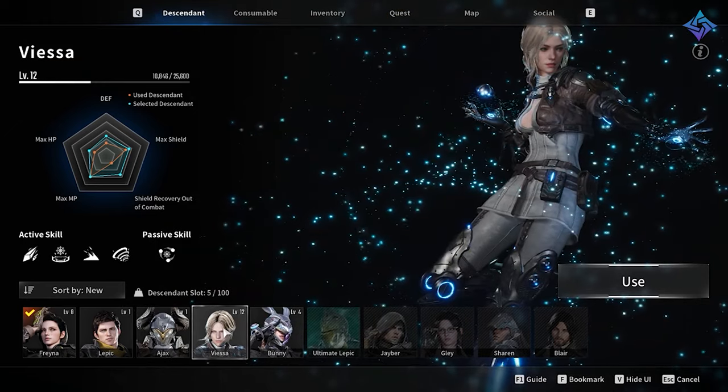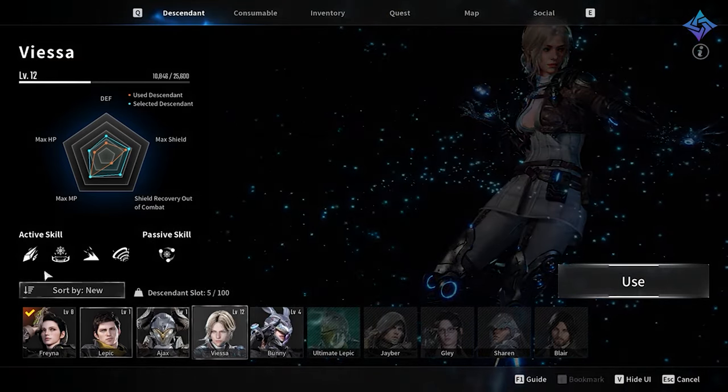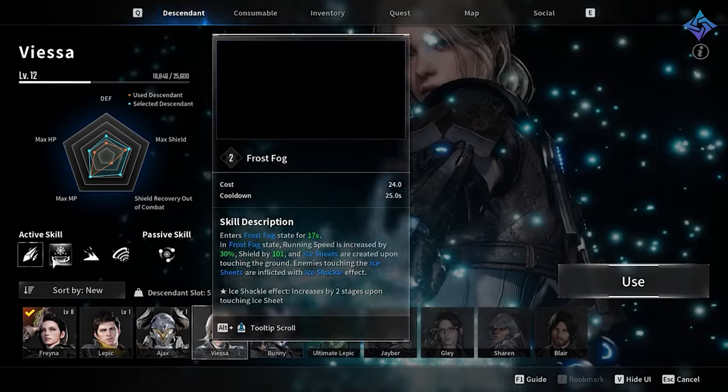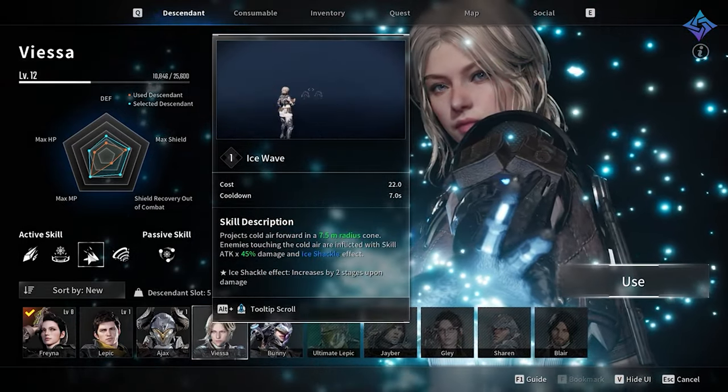Viesa is our frost mage. She can freeze enemies and control the battlefield. Her passive allows her to summon ice spheres that orbit and deal damage to nearby enemies. So when you need crowd control, Viesa is a very good bet.